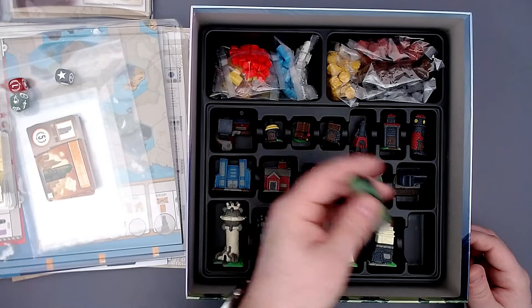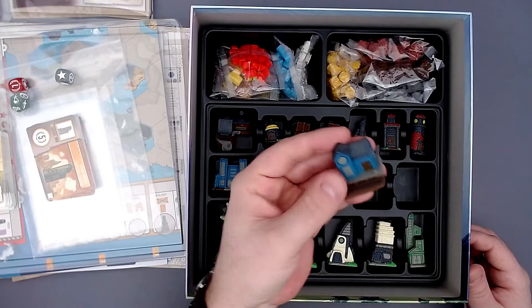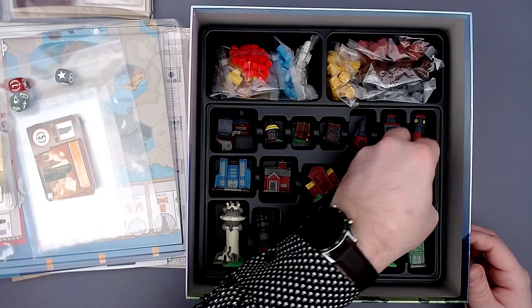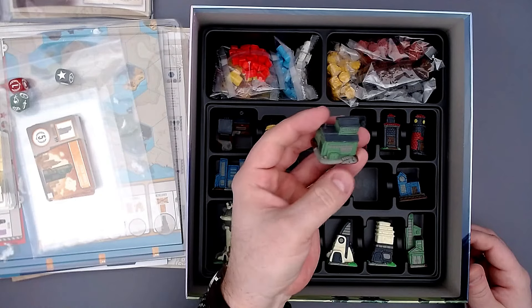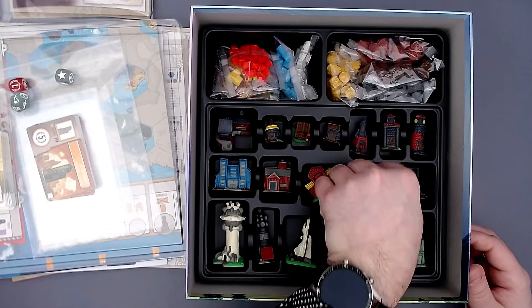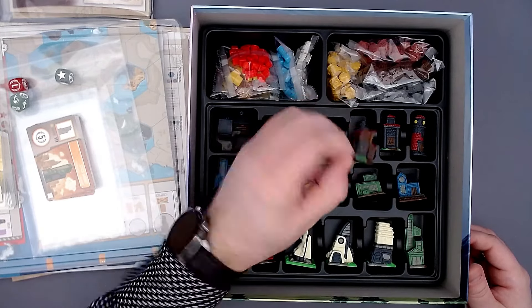Look at that spaceship — really cool! These are the futuristic ones here. These are the exploration buildings, and these are probably the military buildings with some kind of furnace. Very very cool. These miniatures really look great — this will be a joy to play with.